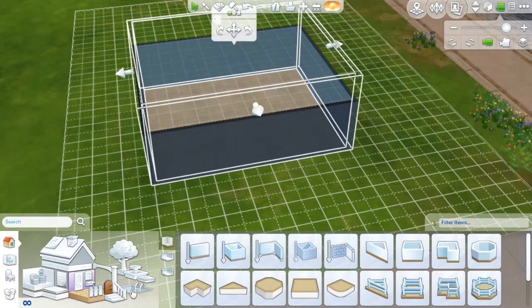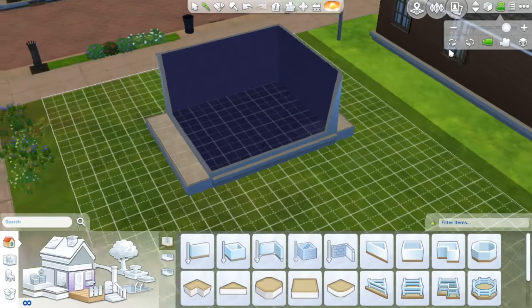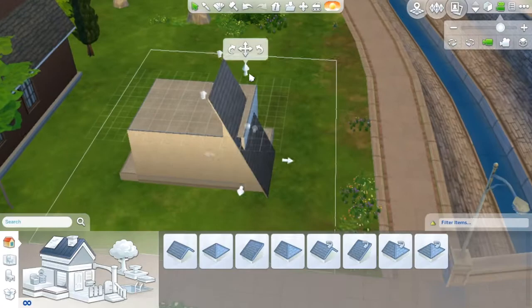Hey guys, Gigi Pop here, and I'm here with my first speed build. Today I'm building a tiny cottage. You can download this house on the Sims 4 gallery. My Origin ID is ggpop020.